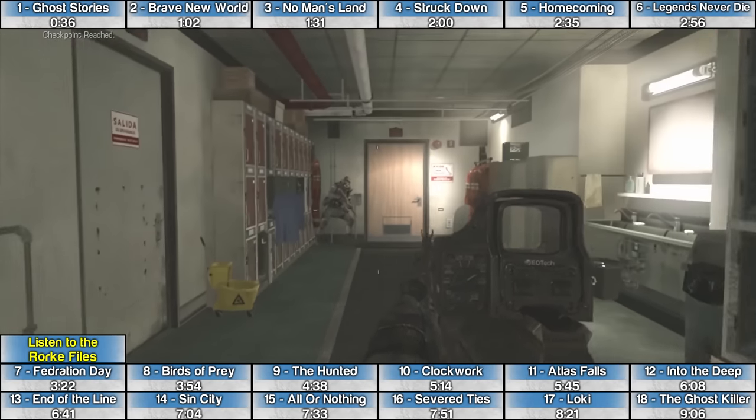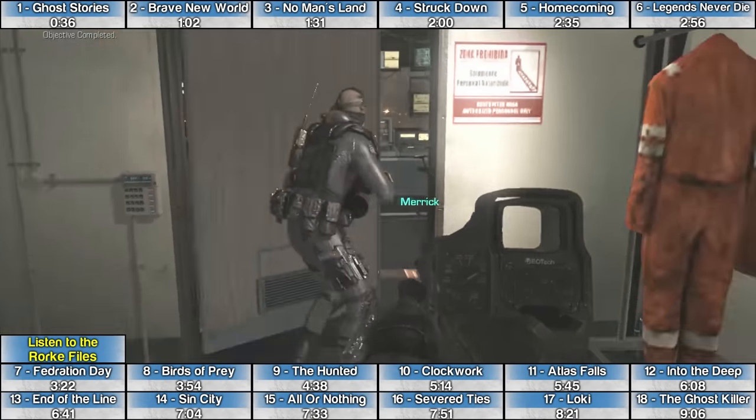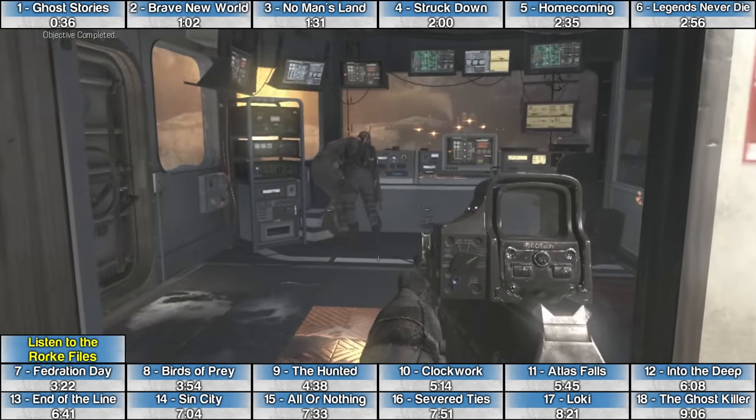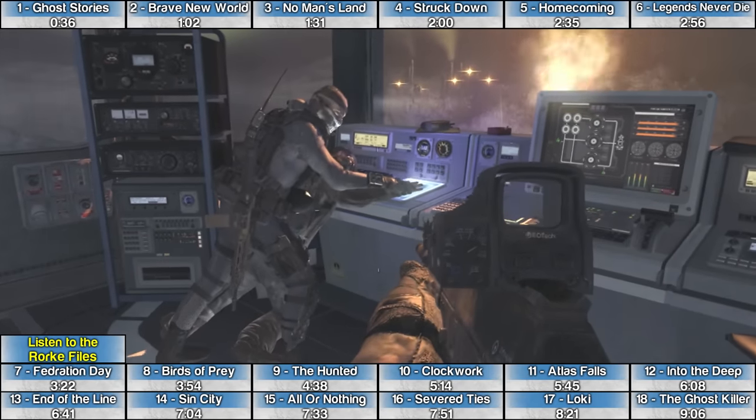The Rourke File on the level Atlas Falls is towards the end of the level, after breaking into the pressure regulator room and holding down the foreman to the control panel to get his hand scanned. The Rourke File is on the right side of the room.